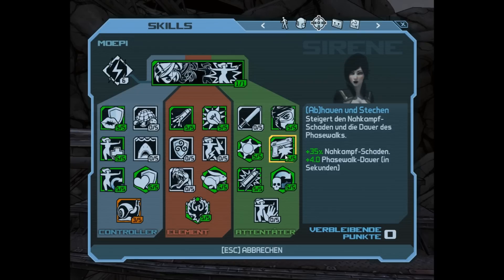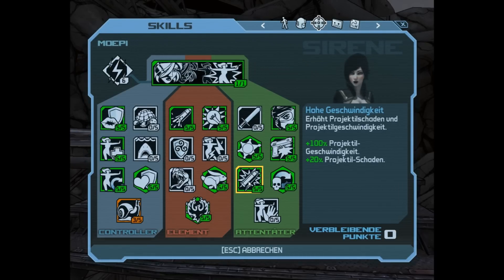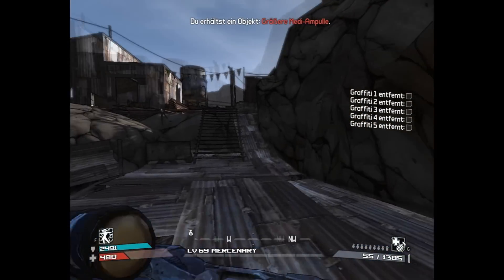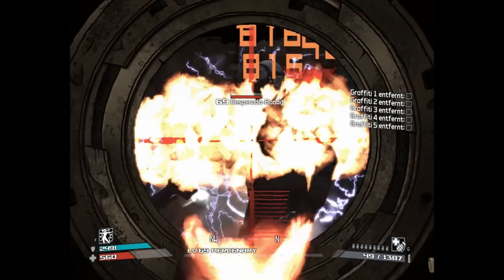This skill is just used for the phase walk duration, and this one for the projectile velocity and damage. That last one decreases the cooldown of the phase walk by 6 seconds each time I get a kill, so I can get 2 kills and the phase walk is refreshed.